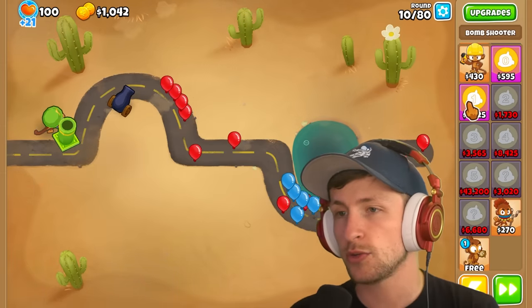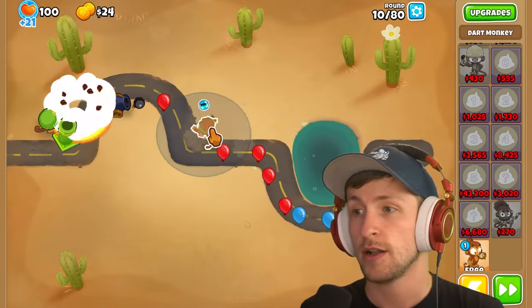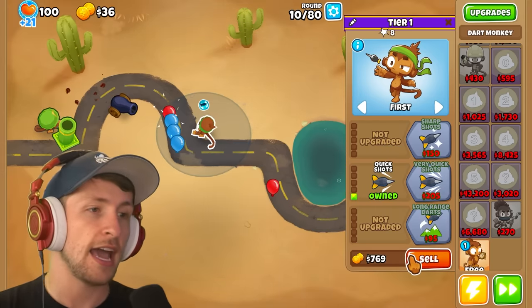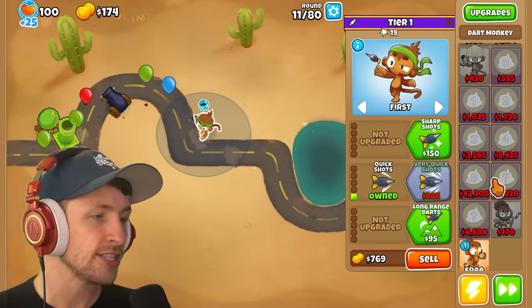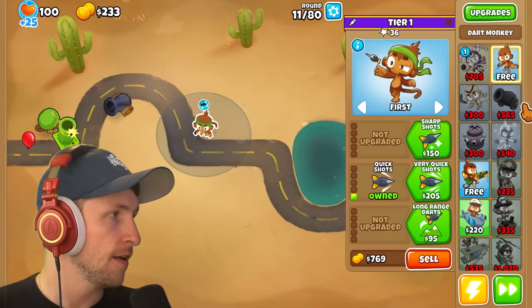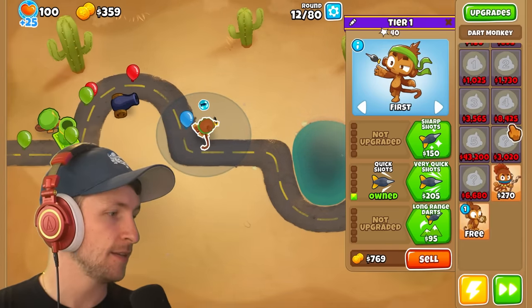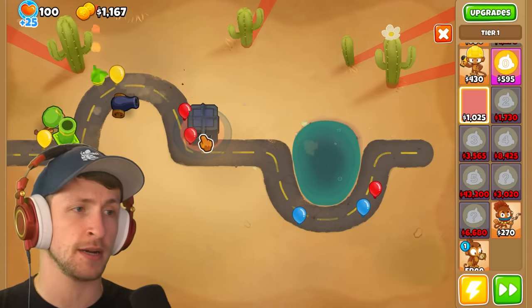We bought the T1 and got a quick shot dart monkey. I spent $1,000 on that — and I can get it for free. That's so bad. I have to sell it and try to get another one. Please be something better than a base dart monkey.